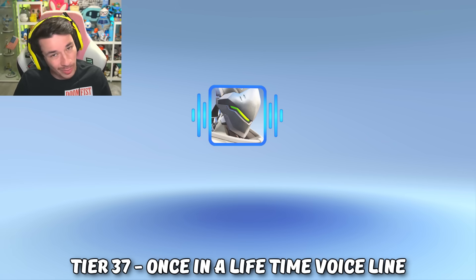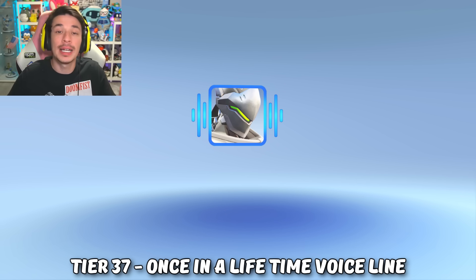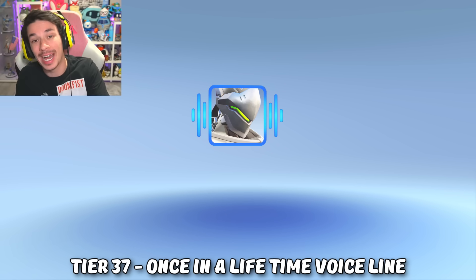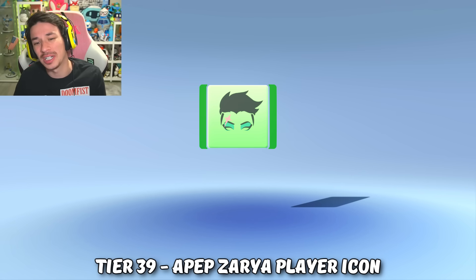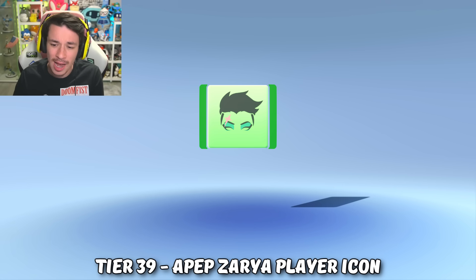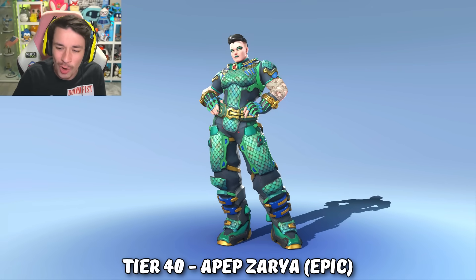At tier 36 we get a Hanzo victory pose because he seems to only be getting recolor skins at this point. But the better Shimada brother Genji is getting a voice line — it's in Japanese, but I'm gonna guess it translates to 'once in a lifetime' because that's what the title of the voice line is. Tier 38 another 10 mythic prisms, tier 39 the Zarya player icon.